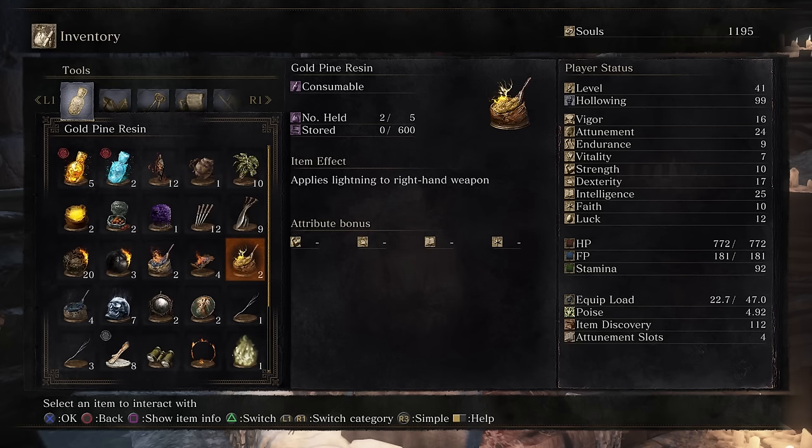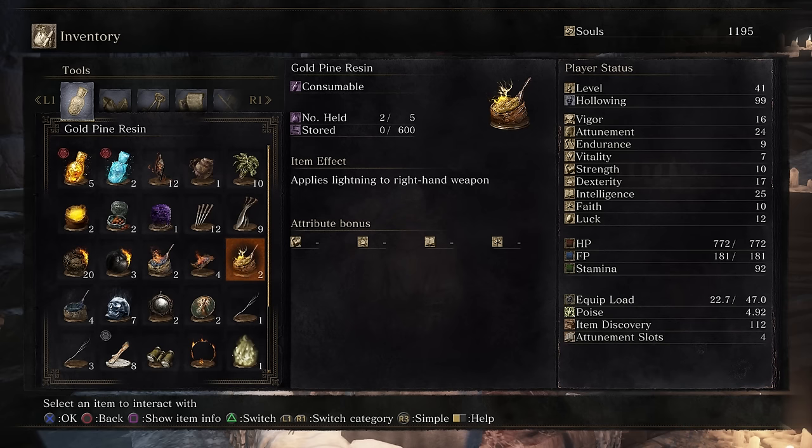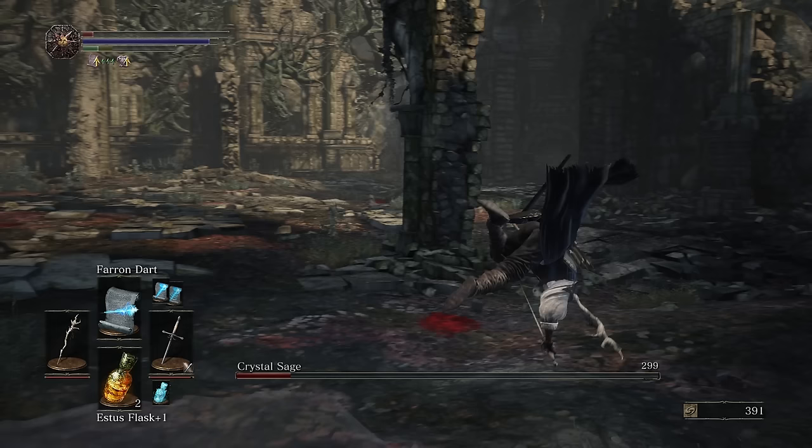I'm going to give you guys some tips and tricks. First thing, if you want to beast mode it, get some gold pine resin or gold pine bundle. It'll give you lightning damage because he is very weak to it and you will destroy him with it. And make sure you stay until the end because I'm going to be telling you guys about a spot right here in the game that's going to give you about 50,000 souls an hour.